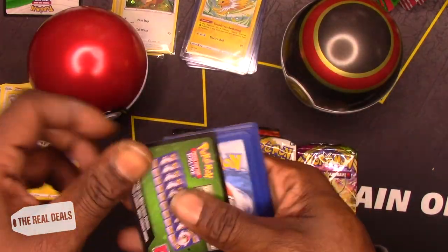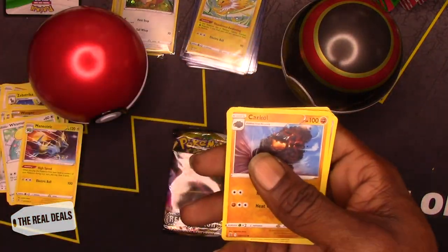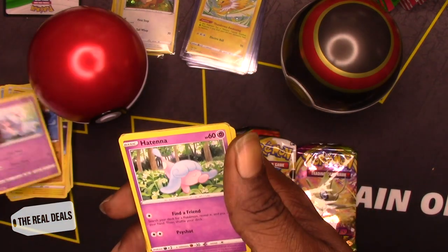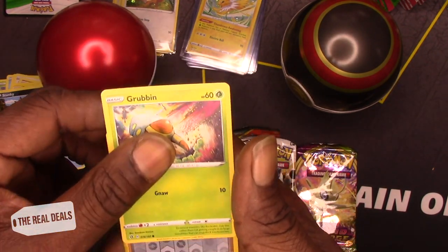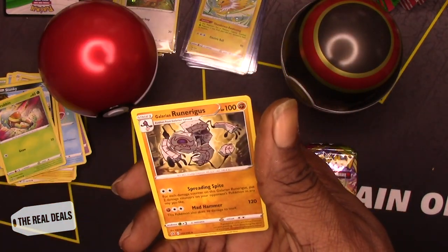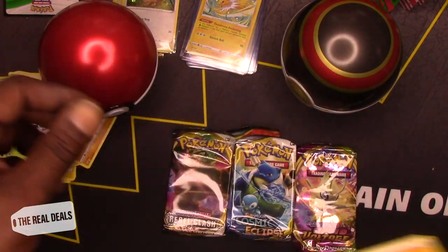Rebel Clash. Green code card. Come on. Skyla, Karkul, Hakamo-o, Hatenna, Magikarp, Meditite, Stunky, Grubbin. Trainer Dan as a reverse holo. And Rillaboom as a non-holo rare.